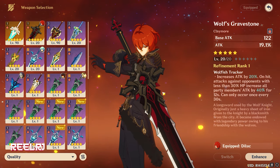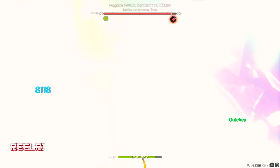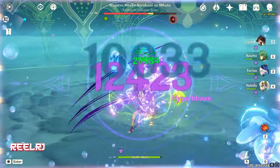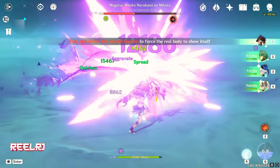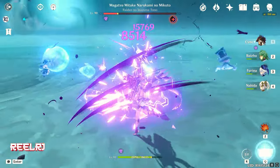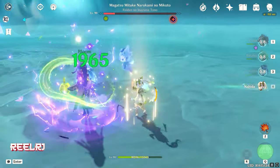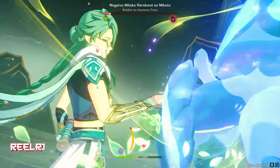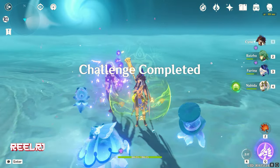If you have Wolf's Gravestone, go for it — you'll forget about any other weapon. It's very strong and very good on Navia. Most AR60 players probably already have this weapon. There will be a tough fight between Wolf's Gravestone and The Unforged, so if you have both, try both on Navia and decide for yourself which is better. Either way, both are going to be very strong on Navia.